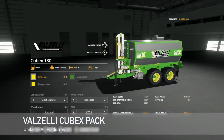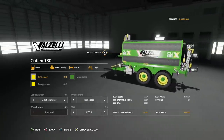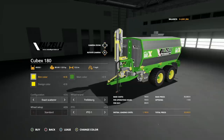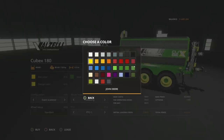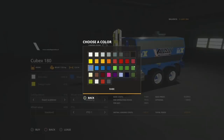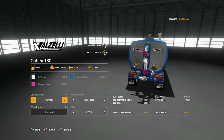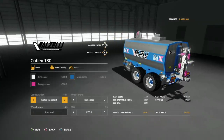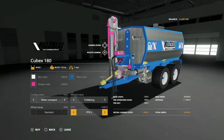We've got an update to the Valzelli Cubex Pack, changelog 2. They've added a new model - the Cubex 180 - with a new spreading system configuration of spear versus exact scatterer, and a new spreading system configuration for water transport. The Cubex 180 holds 40,000 liters, requires 120 horsepower, 15-meter spread at seven miles per hour. Main color and rim color have every option you can think of. Configuration options: exact scatterer, 90-degree right angle, 90-degree left angle, spear, spear plus exact scatterer, and water transport. Wheel brands: Trelleborg and Michelin.